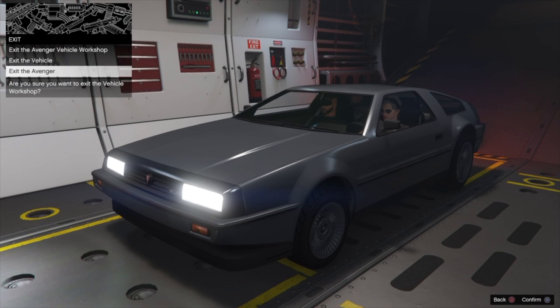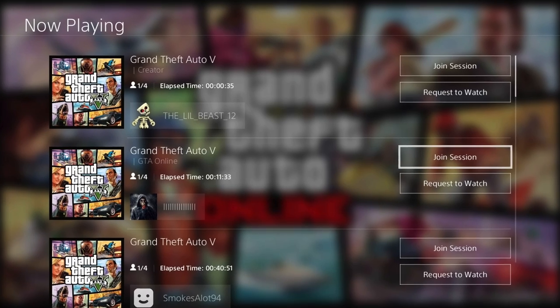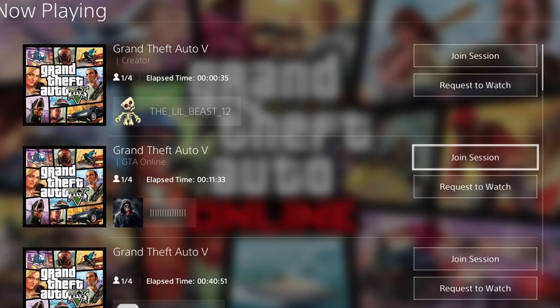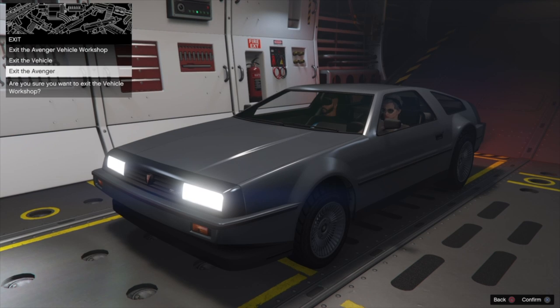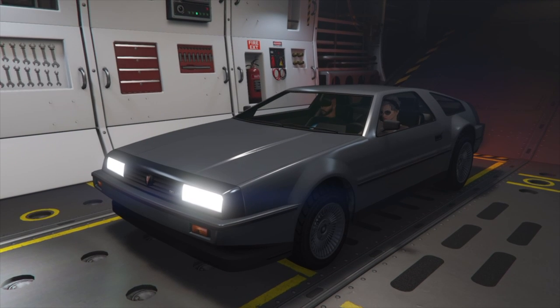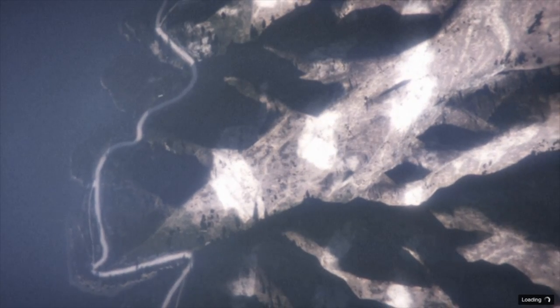He has to do this part pretty quick: tap X on Exit the Avenger, double-tap his PlayStation button, join his friend in another session, and just spam through the alerts. We're going to hit X, double-tap the PlayStation button, and spam through the alerts to accept them and take him into that new session.